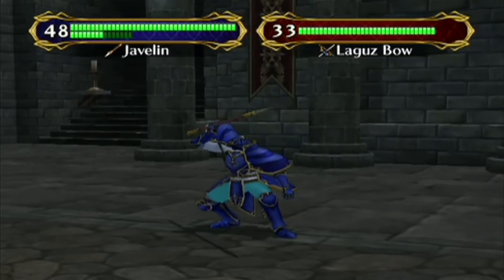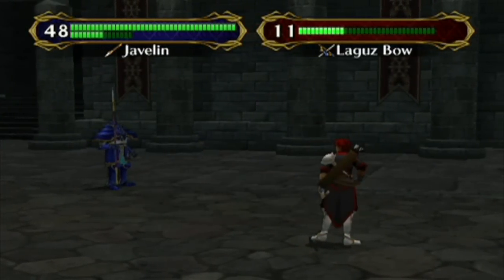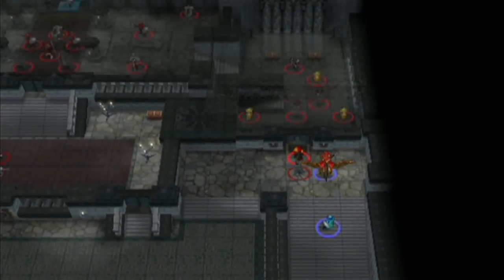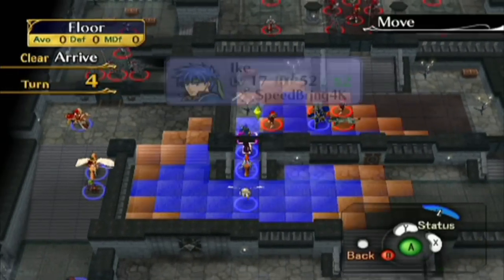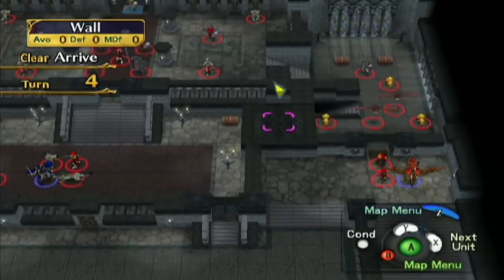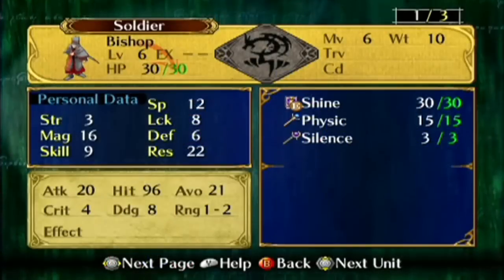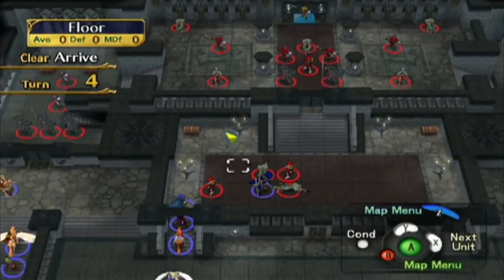Soren gets a bit worse at evading things in Radiant Dawn, thanks to how badly mages get screwed over in that game. Radiant Dawn is not a kind game to mages. Soren is the best one in that game by default, but he's still not amazing. And the moment that any one of these doors is open, this whole room is revealed, which means that these Bishops are going to start being able to sleep and silence us. So that's fun.